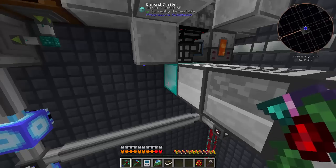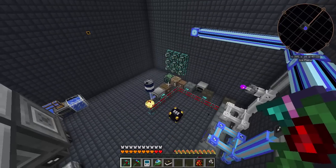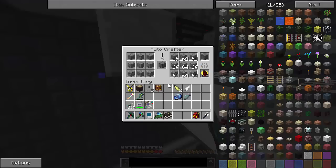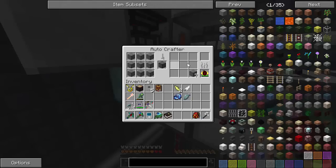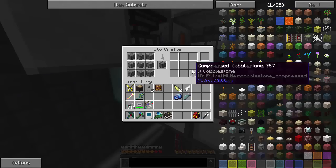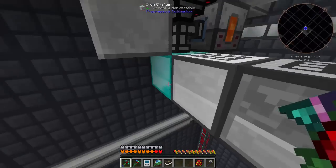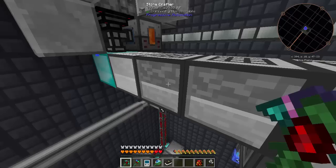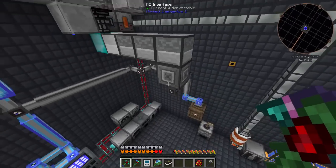I finished off the cobble gen system - it's now running with 18 upgrades, which is actually the maximum this auto crafter can take. It's backlogged, so I might go to a cyclic assembler setup for the first craft to quickly get me into double compressed, then move the diamond one to handle compressed into double. I could probably use stone for the rest of the way. It's producing quintuple cobble at the end and putting it into the AE system.